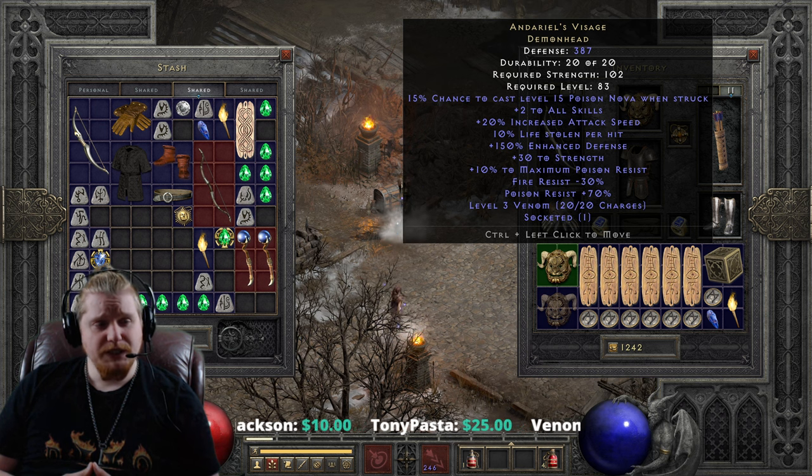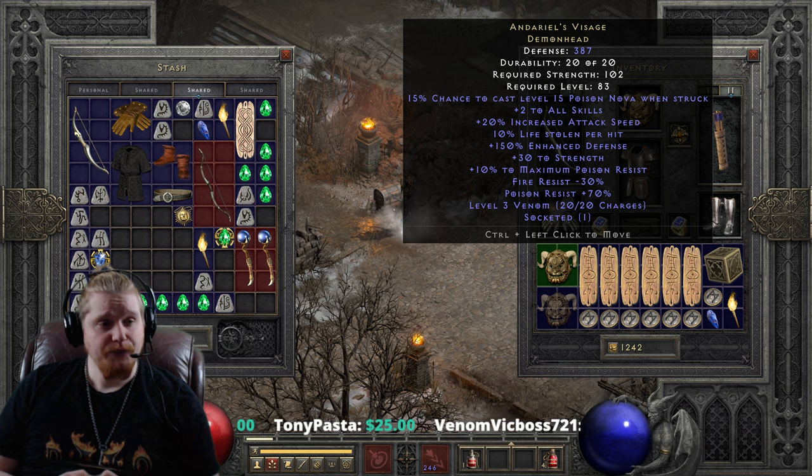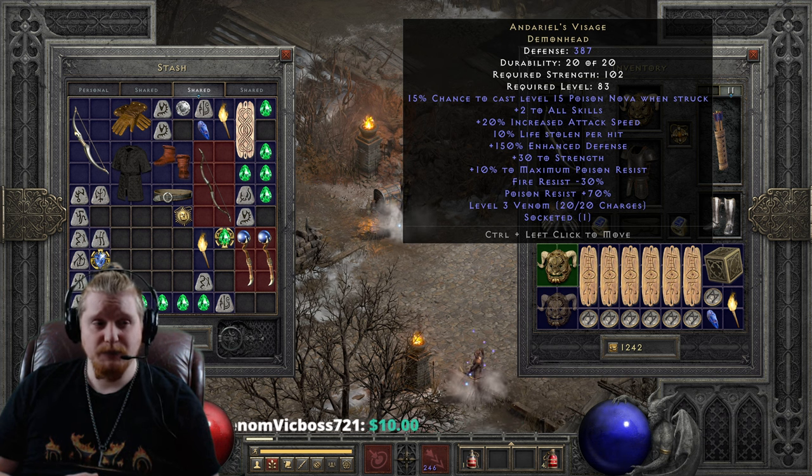Right off the bat, we see it has a defense of 387, which is relatively high for a helmet, a strength requirement of 102, which is relatively low, and a level requirement of 83, which is really, really high. Level 83 is endgame equipment.